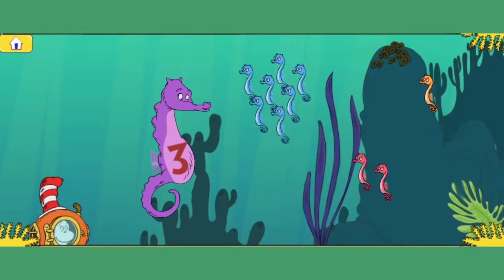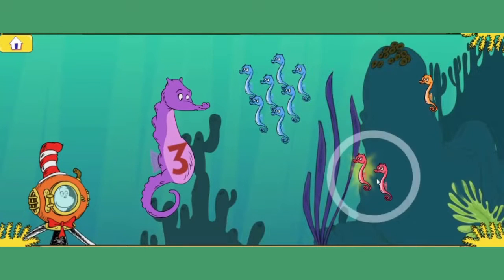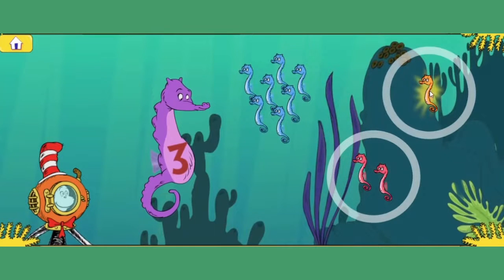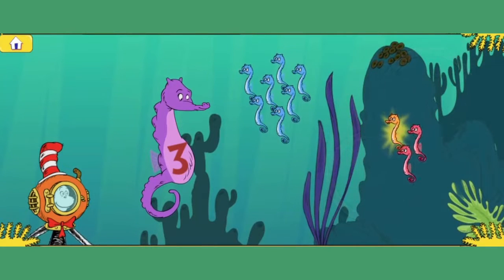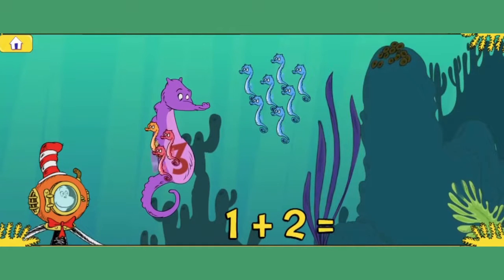I'm looking for my three babies. Click or touch the groups of babies that add up to three. One, two — one — one, two, three. You did it! You found the group with one and another group with two, which makes three baby seahorses. Great job! Yay!